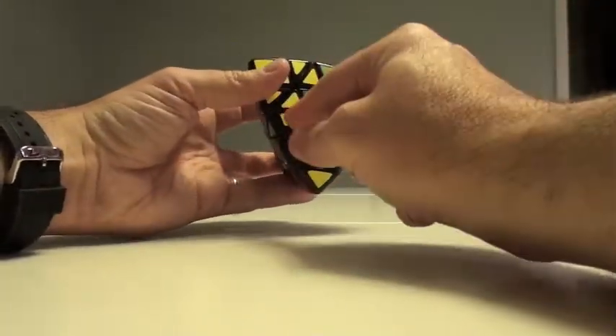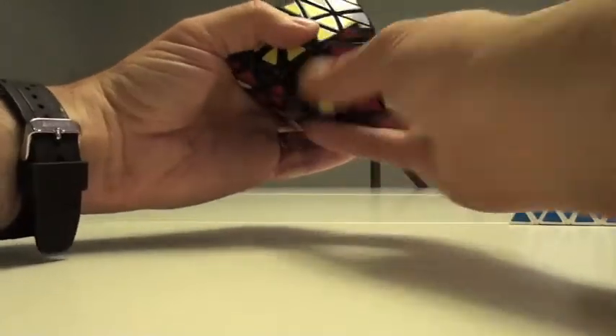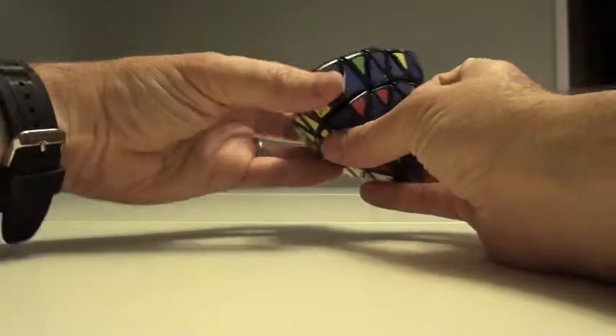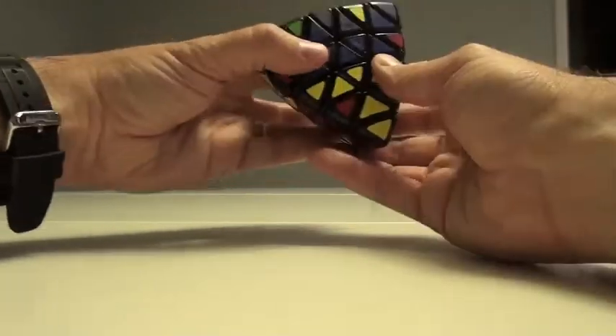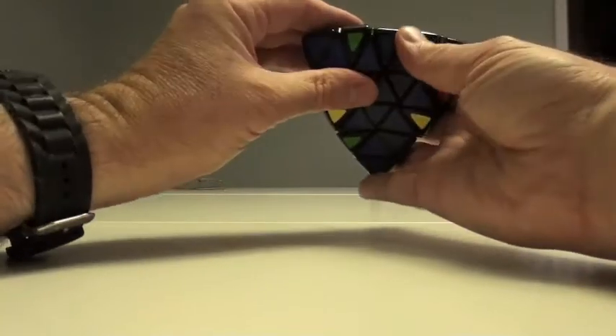Same thing with the yellow and green — turn, turn, turn. Not too shabby. And now the other one with the blue — turn, turn. We're basically doing pyramid strategy.